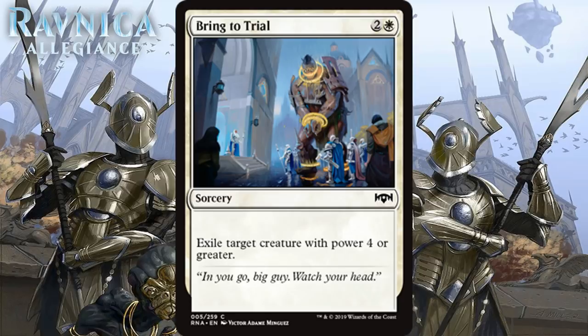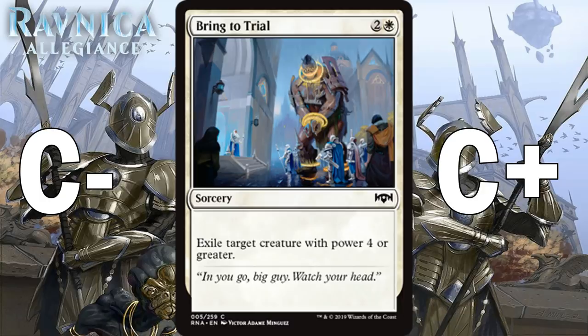Next we have Bring to Trial, which for 2 generic and 1 white is a common sorcery that exiles target creature with power 4 or greater. You get a white card like this in basically every set — always serviceable, but never anything special. I think you can play this main board, but it probably just barely makes it into the range of cards you're okay with running, which means it's like a C-. It just can't target everything, and sometimes what you need to do is kill a smaller creature. I think it's probably best in your sideboard, where it's about a C+ against opponents with lots of larger creatures.